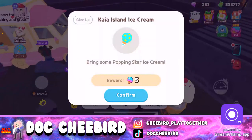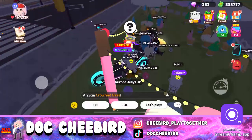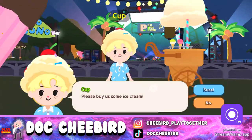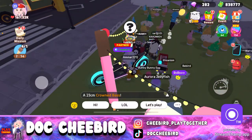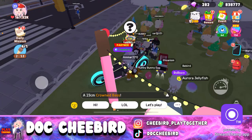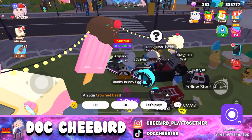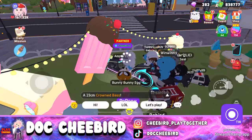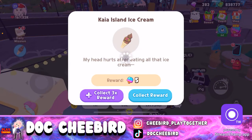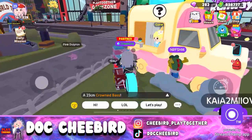Another popping star ice cream task — I already have it. Then it's chocolate ice cream — I already have that too. The ice creams you can buy from Miss Ice Cream or you can make them from your ice cream maker. No more tasks — we've done all of Cup's tasks. Now we go to Cone.